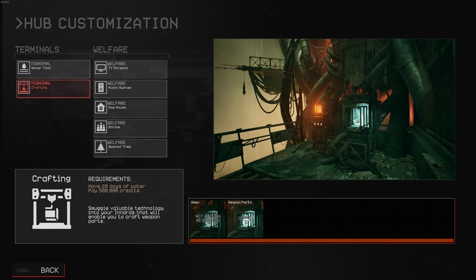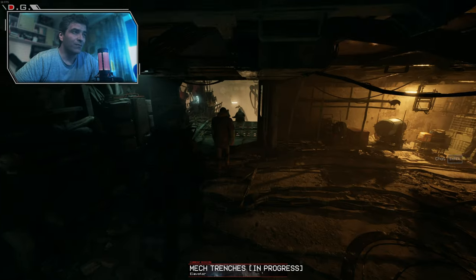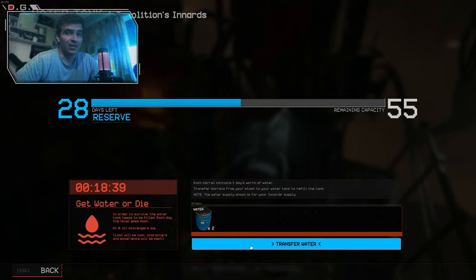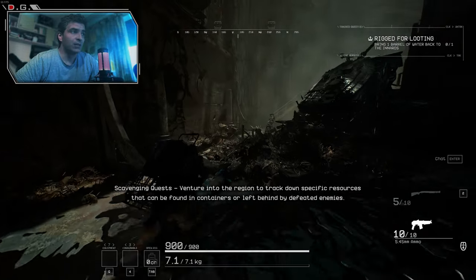Innards upgrades — you can have all sorts of cosmetics and functional upgrades to your base if you have the required amount of water, so you need to cap out your water. I believe 50 is the maximum you'll need for some of the innards upgrades. Select the mech trenches and make sure your entry point is set to the elevator.